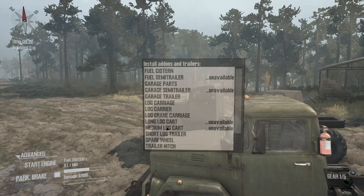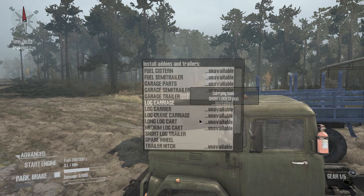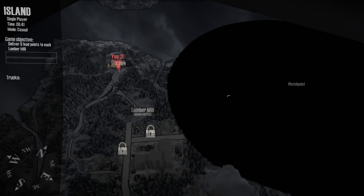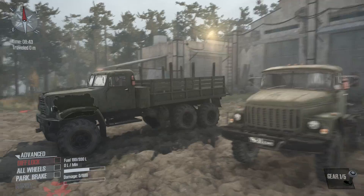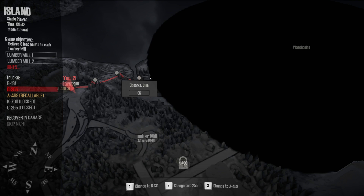I'll grab a log carriage. I don't think I need anything else — maybe a spare wheel, sure, I don't know if that's a bad thing to have. I don't think I need any trailers, so I'll go with that. Let's go check this place out. I start right here and I'm going to go this way and see what's over there. I should probably show you cockpit view — there you go.